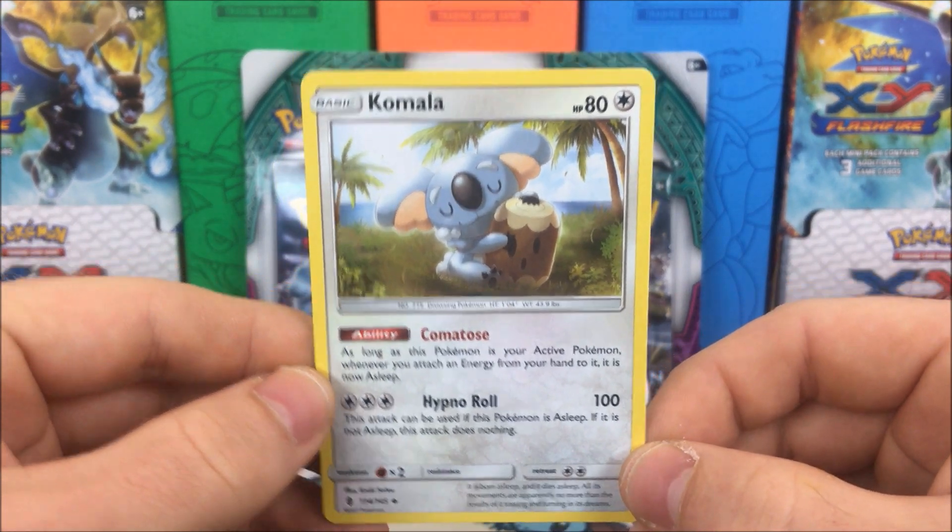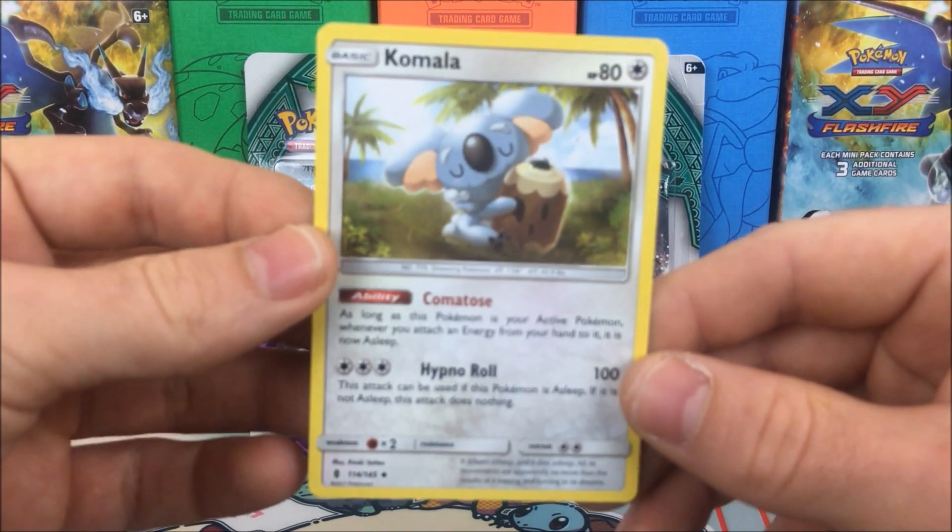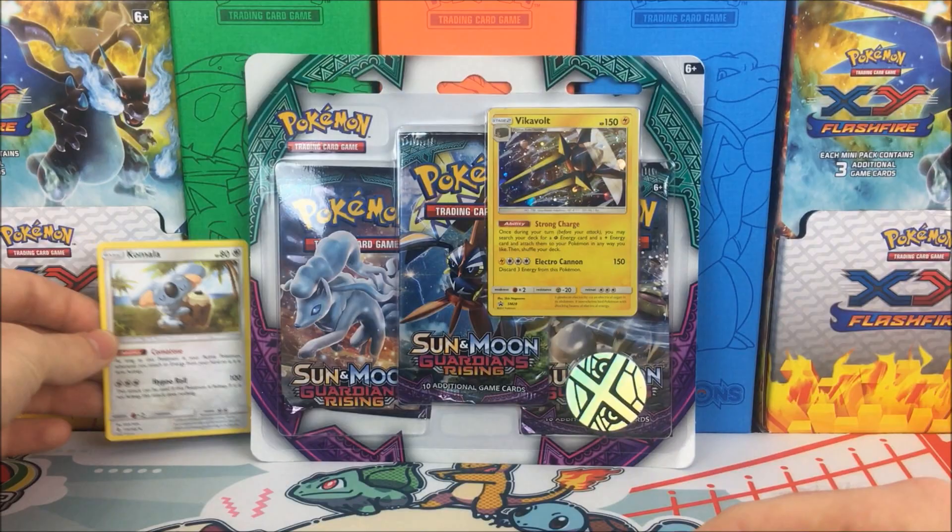My competitive pick for this week is going to be Komala — it is an uncommon card. Let's cover the points: reverse rares are one, holo rares are two, EX/GX and Break cards are three, full arts are four, and secret rares are five points. For competitive picks: a common is one, uncommon is two, rares are three, holos are four, EX/GX or Break cards are five, full arts are six, and secret rares are seven points. I'm going to play it safe with Komala — he's an uncommon, so if we hit him it's an additional two points.